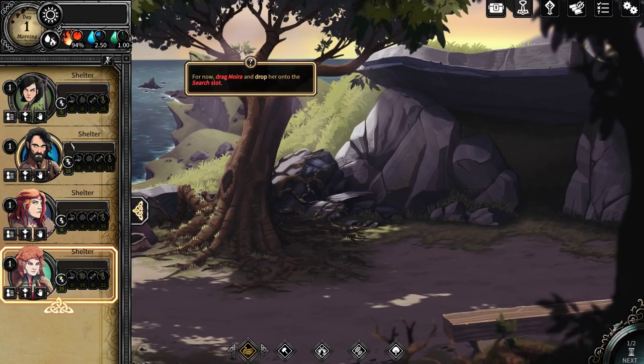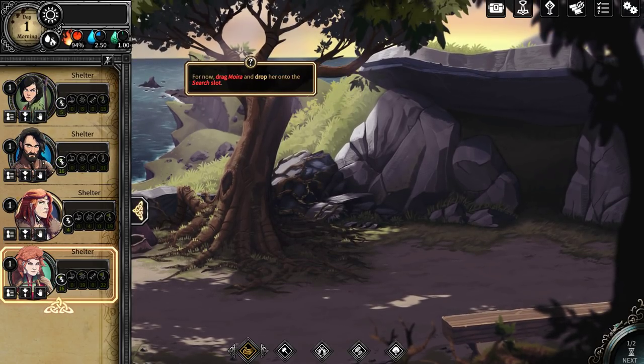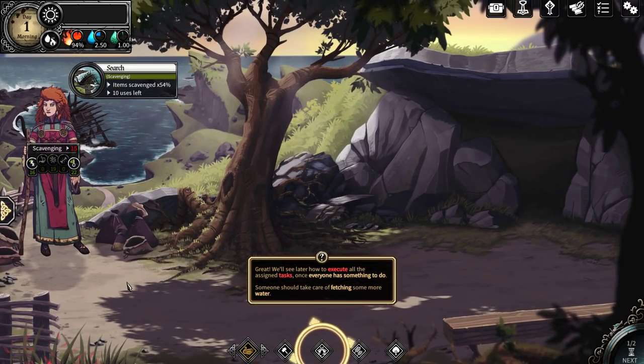We're the main characters — Eric. This is our daughter Kyra. This is a name I'd rather not try to pronounce. And this is Moira, I believe. We can just drag her in there — great.